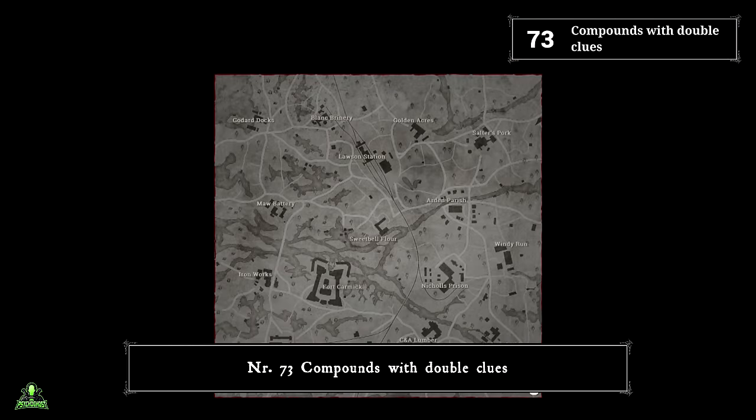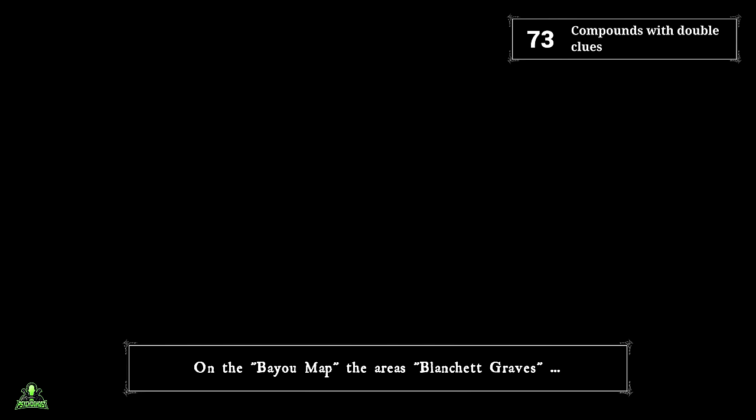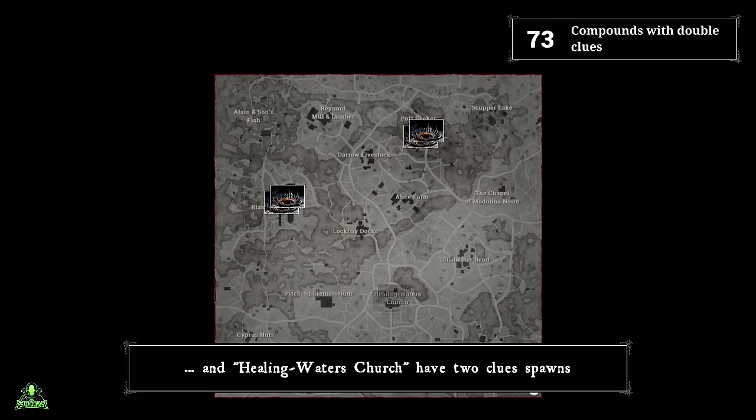Number seventy-three: compounds with double clues. Certain compounds have two clues. On Lawson Delta, Lawson Station, Nichols Prison, and Fort Carmick have two clue points. On the Bayou map, Blanchett Graves, Port Reeker, and Healing Waters Church have two clue points. Targeting these compounds might get you faster to the boss location.